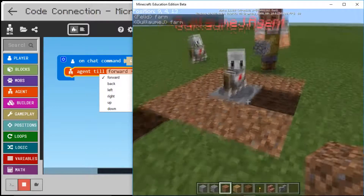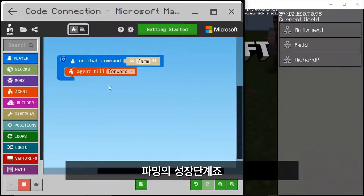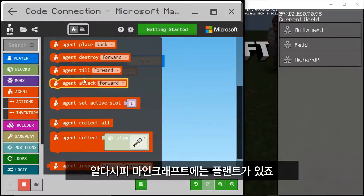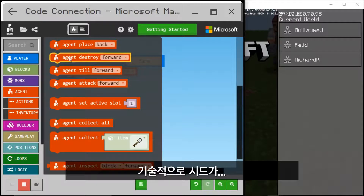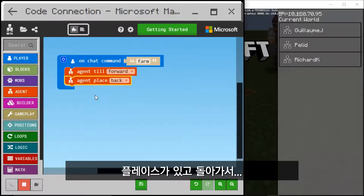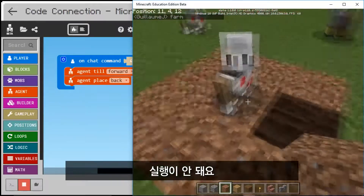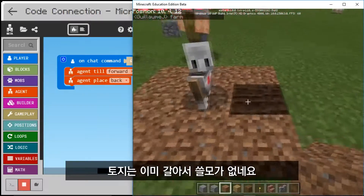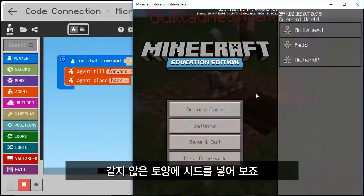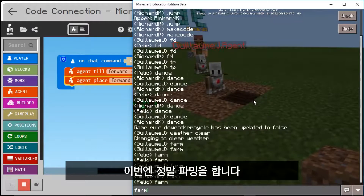All right, we're like halfway there. Now that the ground is tilled, we've got to actually plant stuff — it's an integral part of farming. So the agent doesn't have a plant action; in Minecraft you don't plant seeds, you place them, because technically seeds are blocks. So under agent actions there's a place block, but it says 'back'. We want to place forward. Oh, it tilled the ground but it was already tilled, and it tried to place the seeds on untilled soil. Let me go back to my editor and change it to place forward.